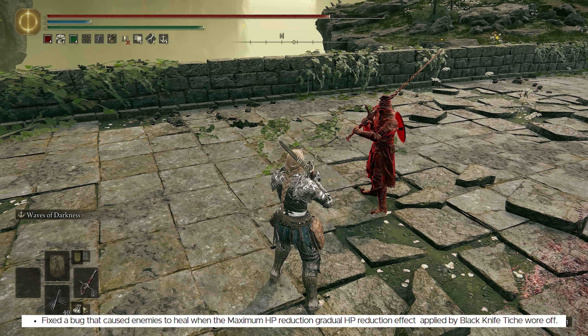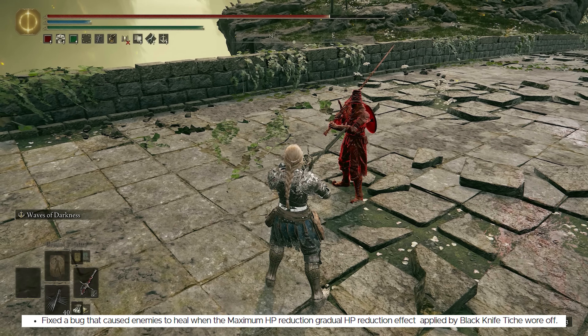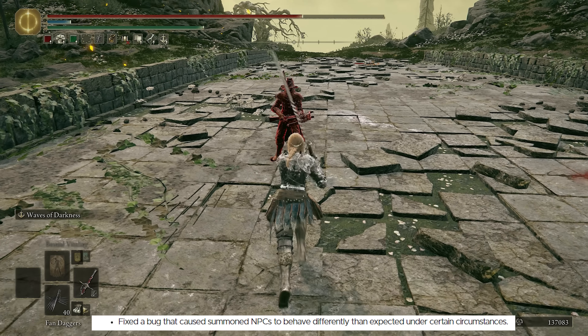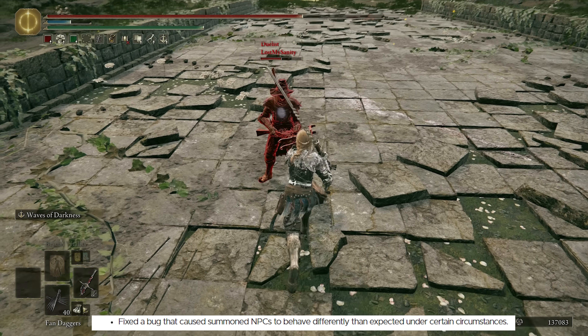They fixed a bug that caused enemies to heal when the maximum HP reduction gradual HP reduction effect applied by Black Knife Tiche wore off. I don't have a lot of experience with spirit summons, but I'm guessing when Tiche used the Ash of War that lowers your max HP, enemies somehow regained their HP after it wore off. They also fixed a bug that caused summoned NPCs to behave differently than expected under certain circumstances — they would just glitch out in some way.